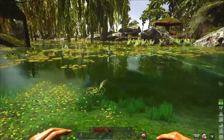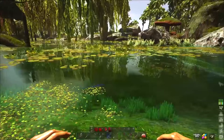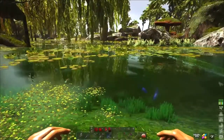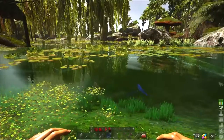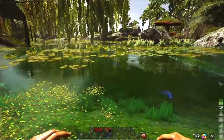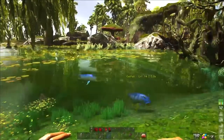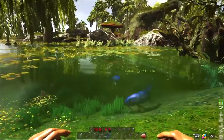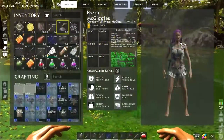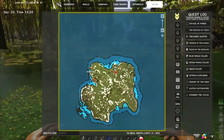Hey guys, it's Raza here and today we're playing Atlas on Blackwood. This is how to get easy oil - you need oil for quite a few things regarding lanterns and weapons. The easiest way to get oil is to find freshwater and look for fish.